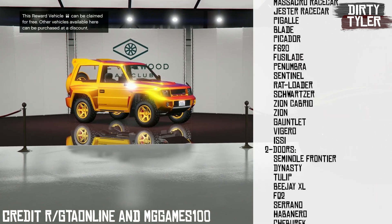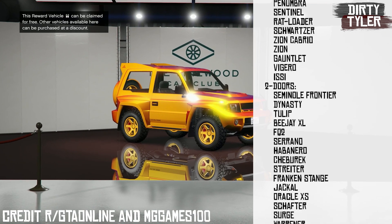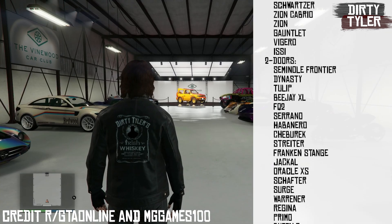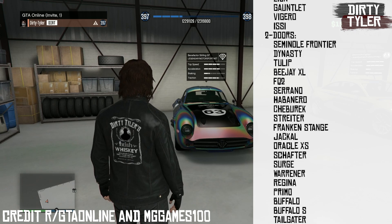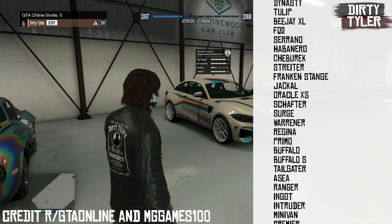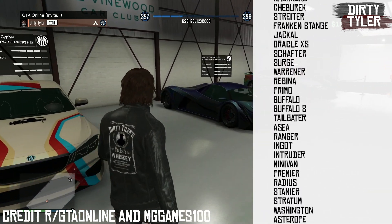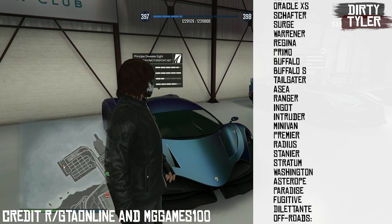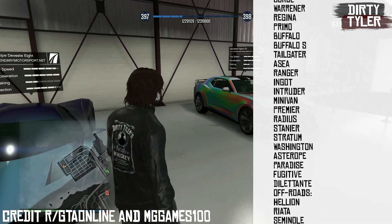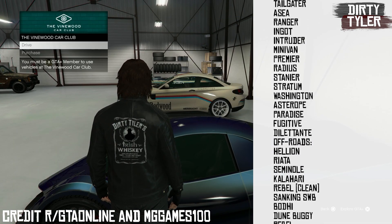Before, Rockstar was trying to incentivize people by offering discounts on vehicles each week to get people to log in and get these vehicles at a discount. What this essentially does now is create what's called artificial scarcity — by removing content from the game to encourage people to log in each week to see if that content is there, so if you don't buy it this week you might never get it again.